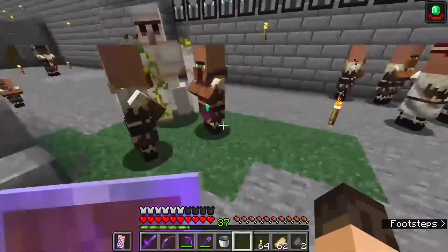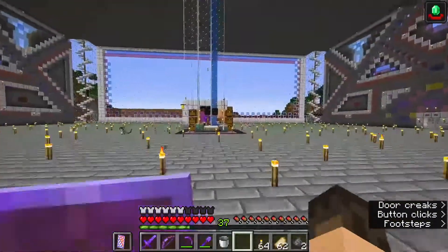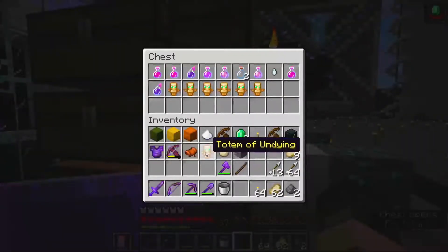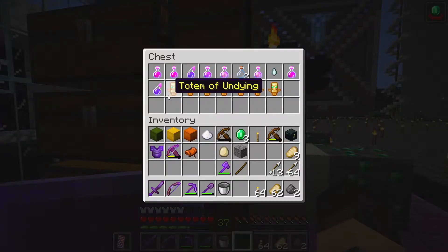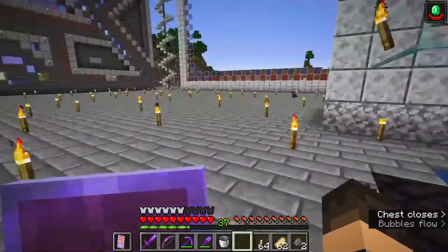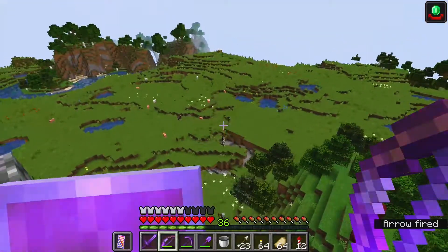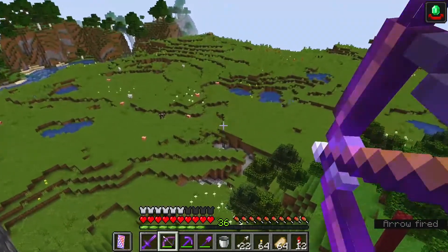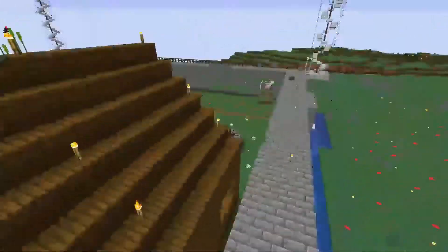I have at least seven totems of undying because I've been testing this moat and wall system. Collecting a few of the villagers' pillager banners, adding number seven totem of undying. I already used one so I've had eight raids that I fought here — getting myself cursed by attacking one of the pillagers in a pillager outpost that I already razed to the ground with dynamite.